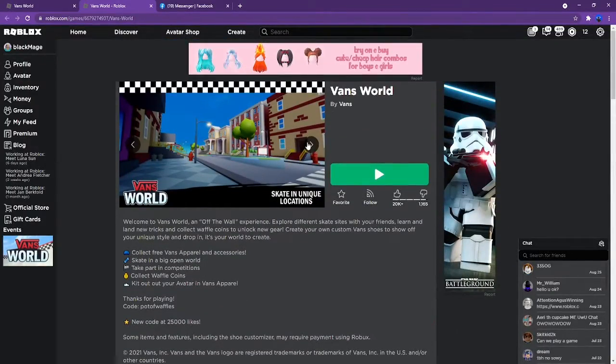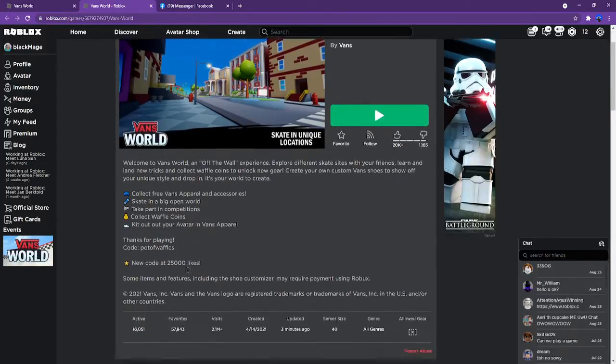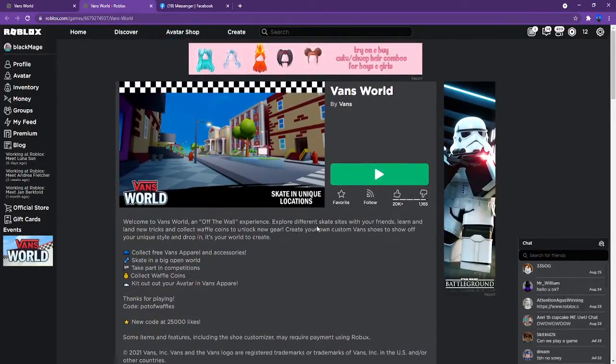What is up guys, this is me Black Mutuality and welcome back to another Roblox video. So today we have a new event called Vans World and there's apparently a free item in the game and it's really easy to get.